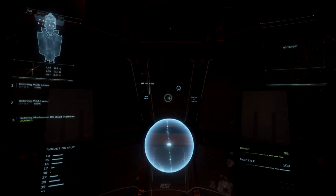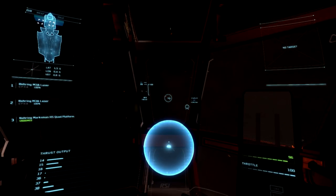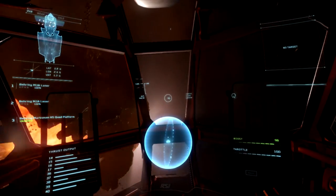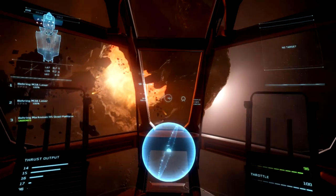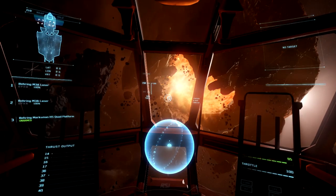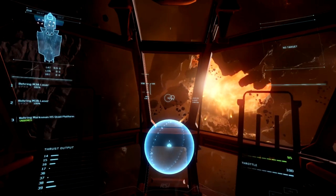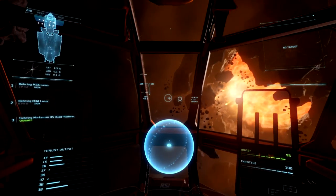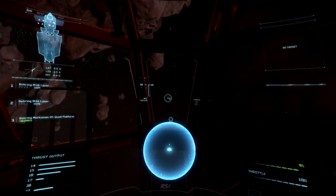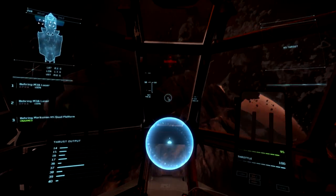One thing I think is vital in the Aurora, at least in certain situations: I'm not generally an advocate for comp-stab or g-safe, but in the right situations they can be lifesavers. If you've just hopped in the ship and never flown it — say you lost your Hornet Tracker and you're in an Aurora loaned to you, with a long way home and people still hunting you — g-safe and comp-stab could be huge benefits and a major contribution to your continued existence as that character in the Star Citizen universe.